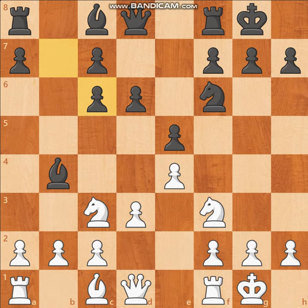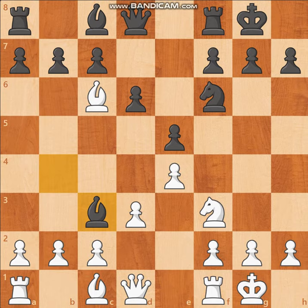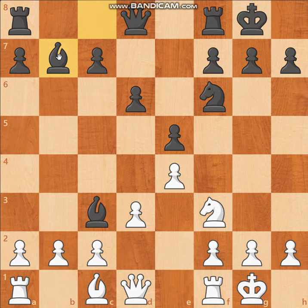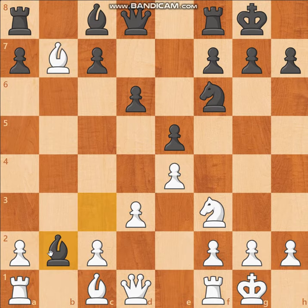Instead, he decides to go Bishop takes C3. As you notice, this is copycat chess. Now we have Bishop takes B7, and in this position it looks like Black could just take the Bishop here, but then he would take the Bishop here and White would be up a pawn — so that is not an option.